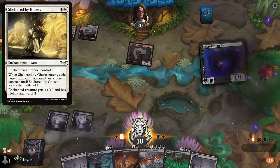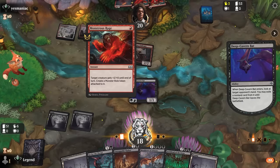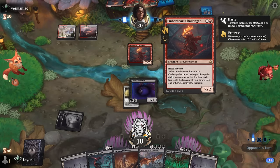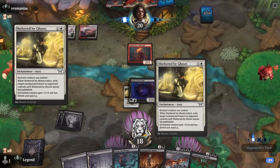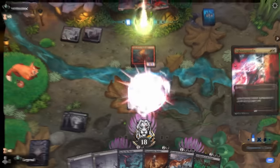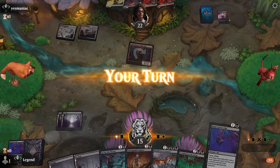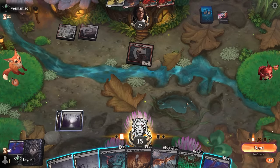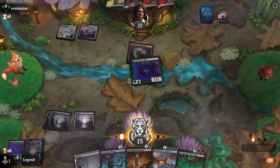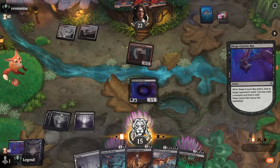Sheltered by Ghosts could otherwise interact with our other creatures. There's the double Monstrous Rage — that can hit pretty hard with a Challenger. Slasher is also a decent blocker for their creature. Opponent with Lightning Helix — don't usually see those burn spells, so they get their removal spell back. We'll run it back with a Deep Cavern Bat; could also go for the throat but they do have another Challenger in hand. We've got a few options next turn.